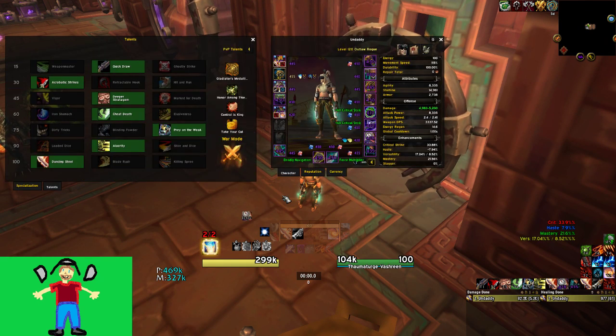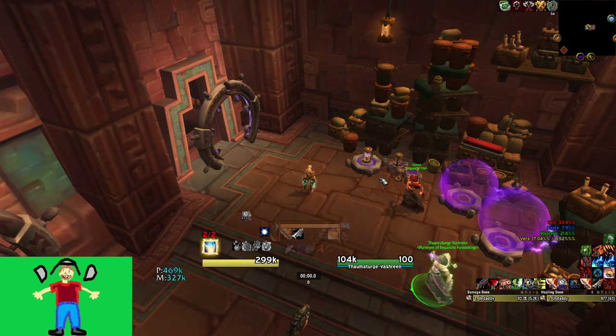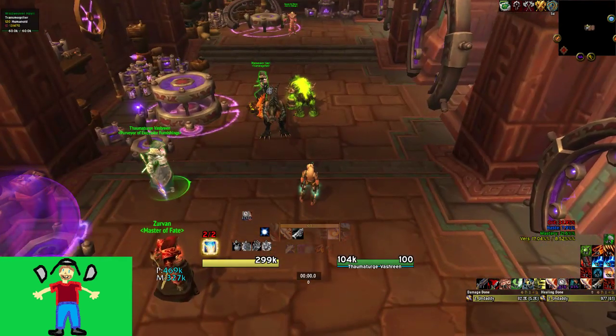We're still early in the season, still figuring out how to make Outlaw even better — how to play around the tools our spec has for the emissaries. I'll probably make a video about that soon; I've found some cool things we can do with both the Tides and Enchanted emissaries that make us very valuable. Final recommendation: three Ace, one Wits, one Deadshot, one Blightborn, Crucible of Flame main essence, Lucid Dreams minor, this talent setup — and get in there. Please like and subscribe on YouTube and follow me on Twitch at twitch.tv/undadtv. MDI is coming up soon which I plan to stream.